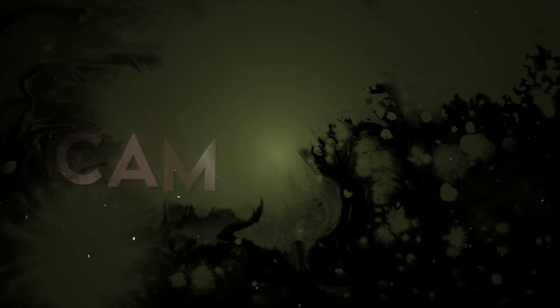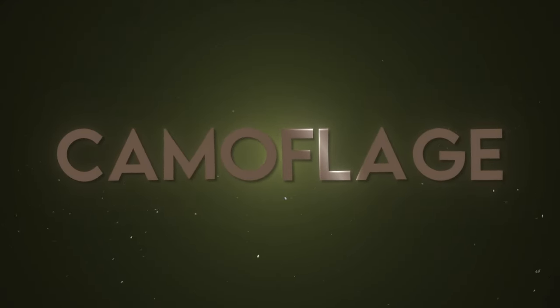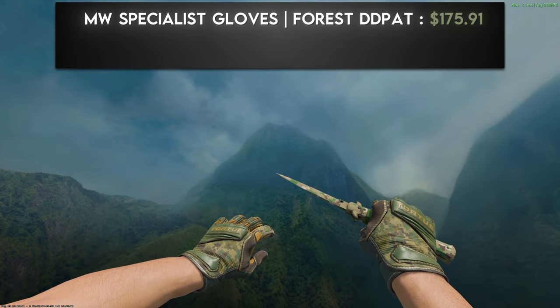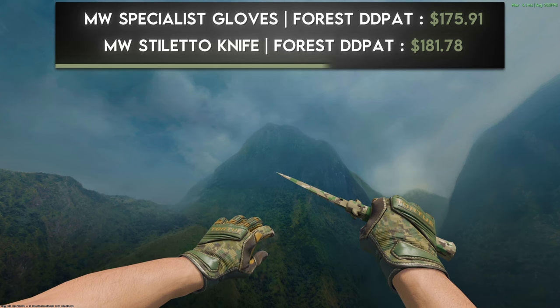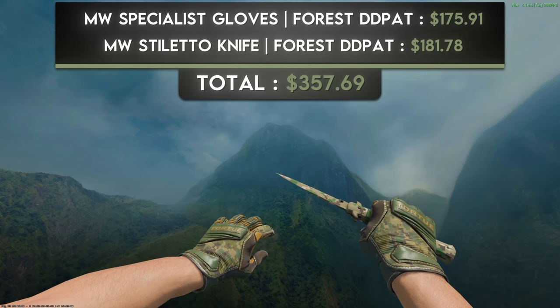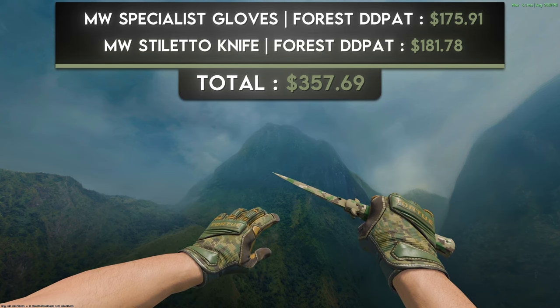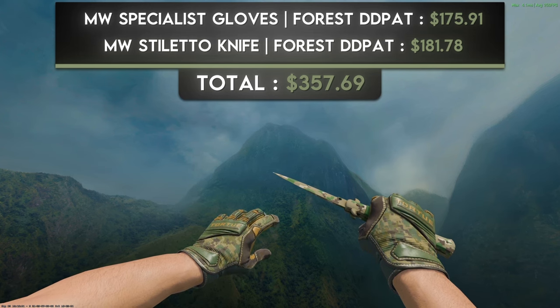The next color on this list is camouflage. The budget combo is a pair of minimal wear Specialist Gloves Forest DDPAT and a minimal wear Stiletto Knife Forest DDPAT. There are very few camouflage skins that actually look good, but these two are made for each other. It's hard to articulate exactly what's going on since there are so many colors working well together, but it just looks good to the eye. This combination will cost you just over $350.